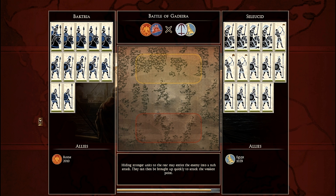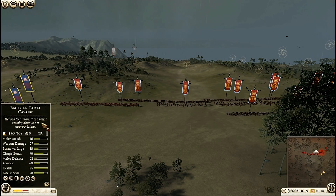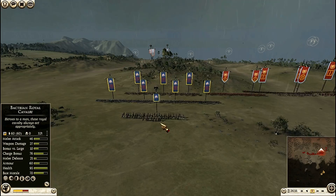My ally is Rome and opponents are the Seleucid Empire as well as Egypt. Actually I'm playing for the first time as Bactria. I have to test this faction. I want to play with every nation here. Here are my Bactrian troops.